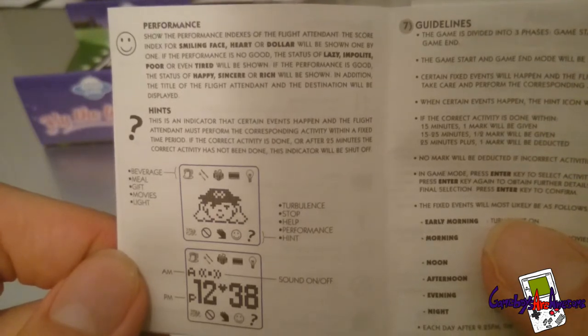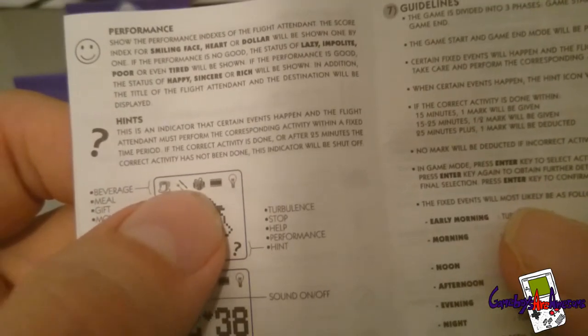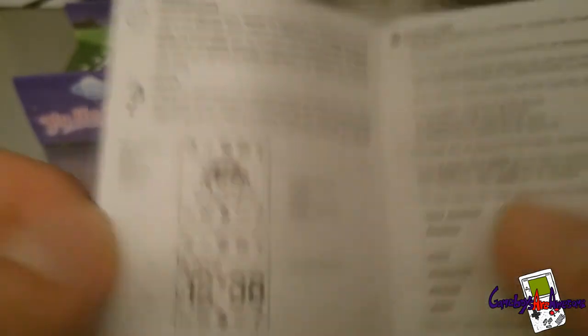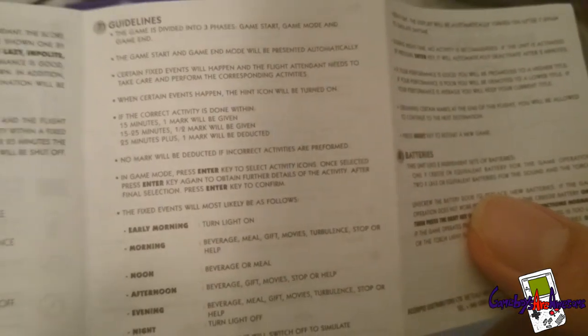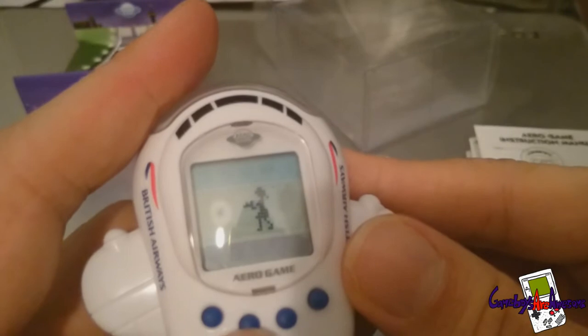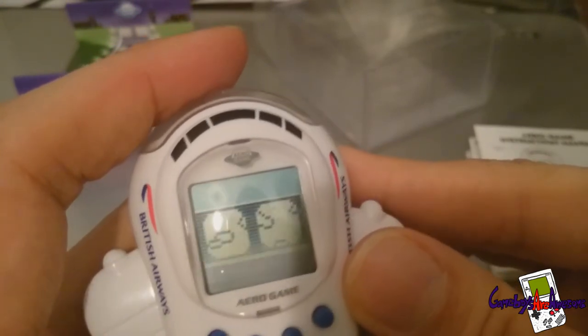The instructions show all the different icons: a cup, a present, a film icon, a torch, a wind icon, a no-entry-style hand, a face, an exclamation mark, and a time display. So there are lots of different options — though this won't be the most thorough read-through since I struggle with reading.